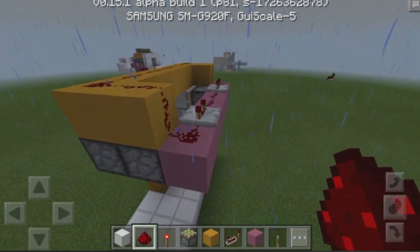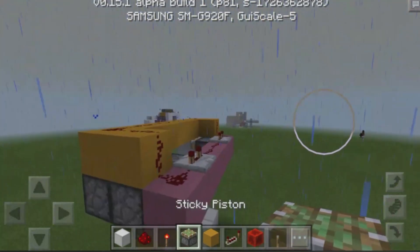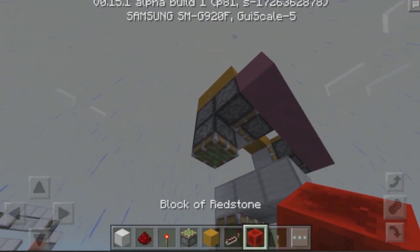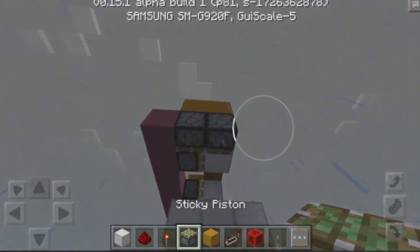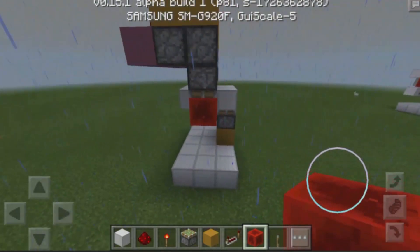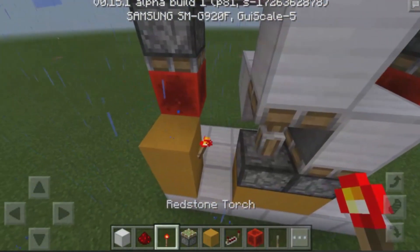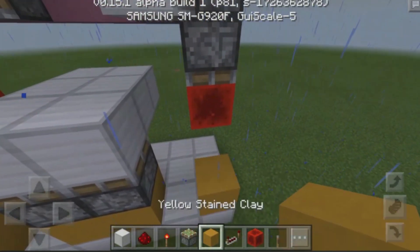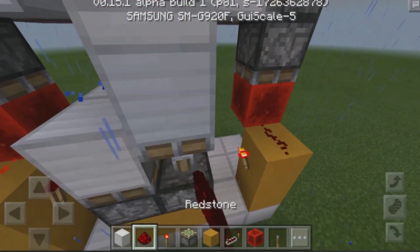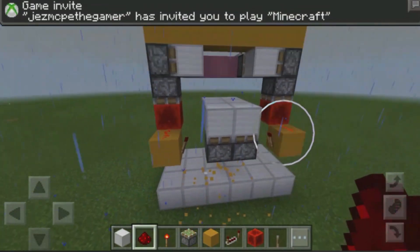Now what we need to do is grab ourselves another sticky piston and also a block of redstone. Place a sticky piston right over here, basically at the bottom of that sticky piston at the top. Place down a block of redstone right on the face of that. Come across to the other side. Place down another sticky piston facing down with another block of redstone just like that. Then grab yourselves another block of your choice. Build up two blocks over here. Then place down a redstone torch over here with a bit of redstone dust on top of that, inverting the torch. Do the same thing on the other side. Build up two blocks over here, then place down a redstone torch on the side of this block, and then a bit of redstone dust there, sending the piston back down into the ground. You can destroy these bottom blocks if you wish, and now we can go ahead and continue building up the structure.